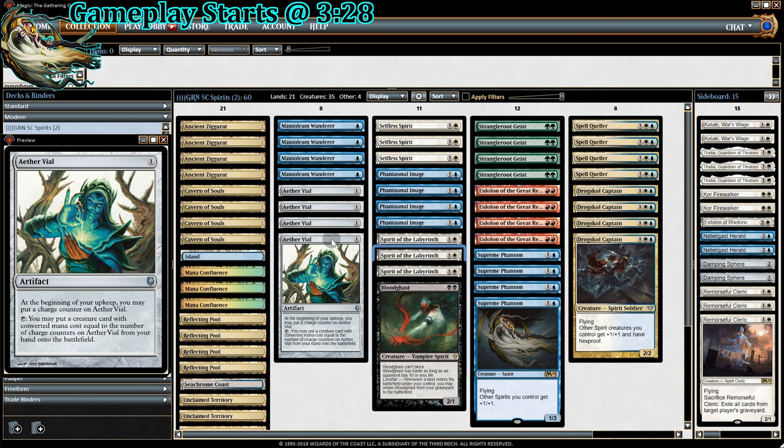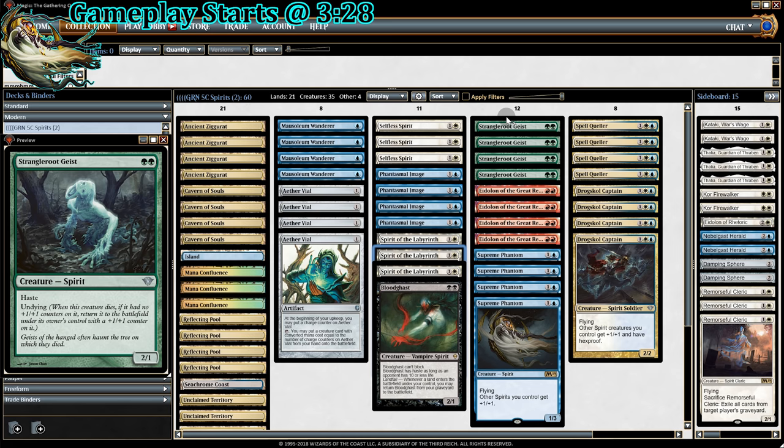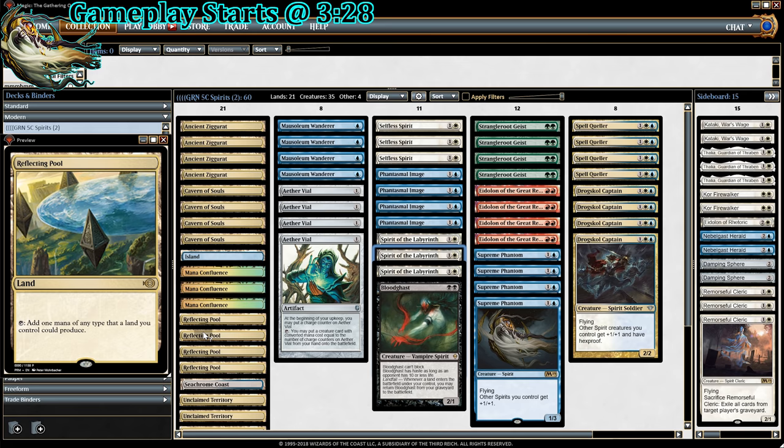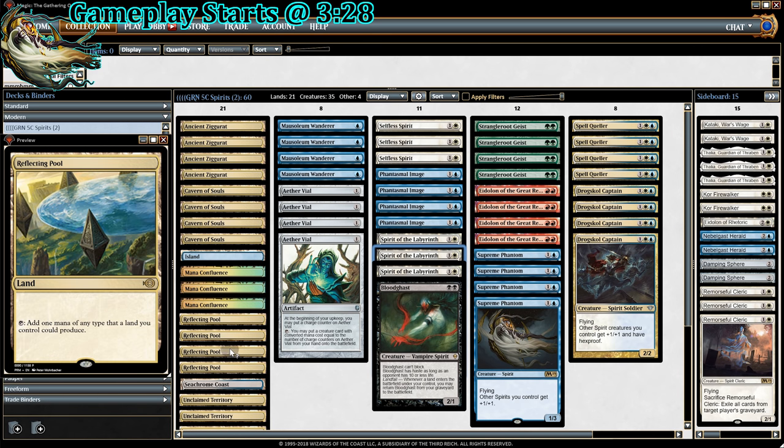The big question is what lands we run to support 5 colors. Just like in 5 Colored Humans, we have 4 Cavern of Souls, 4 Unclaimed Territories, and 4 Ancient Ziggurats. But because we have so many colored mana symbols in our deck, we need to add some more extreme lands like Reflecting Pool. Reflecting Pool is really good most of the time — if we have Unclaimed Territory, Cavern of Souls, or even Ancient Ziggurat out, Reflecting Pool produces 1 mana of any color. The downside is if Reflecting Pool is our only land, it can't produce anything.